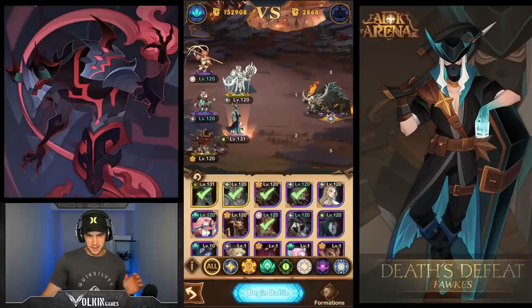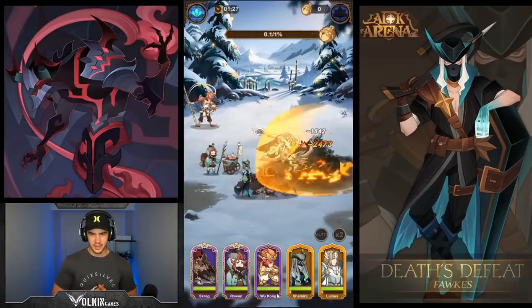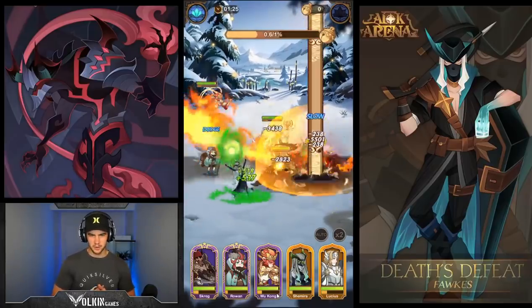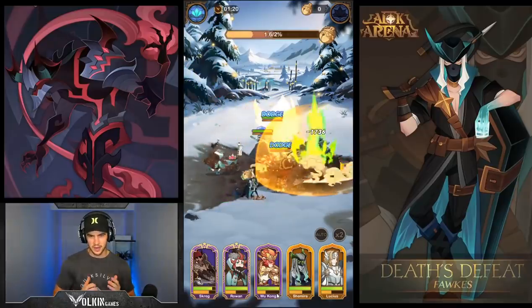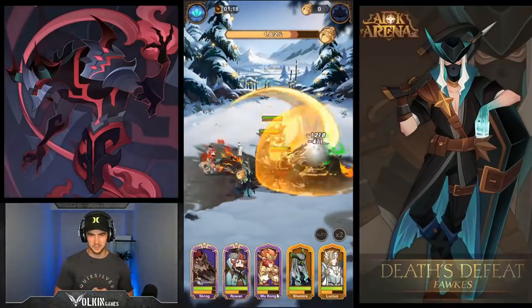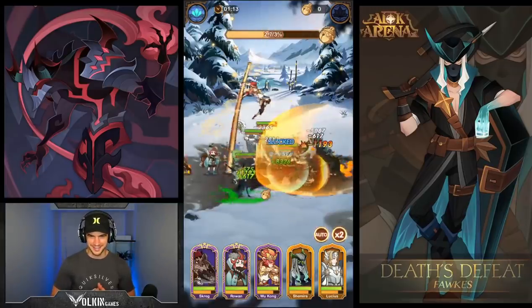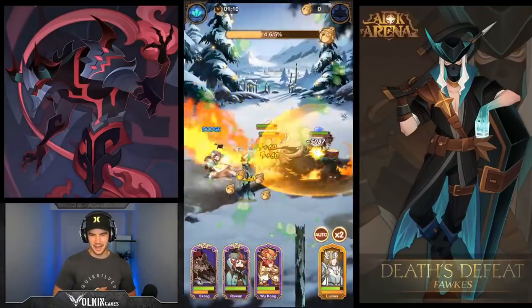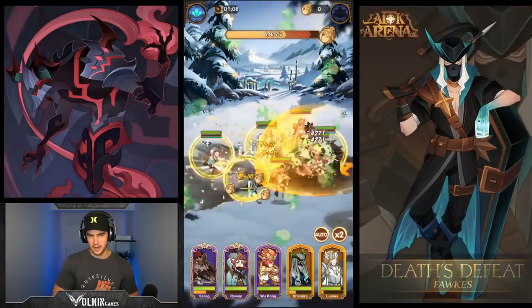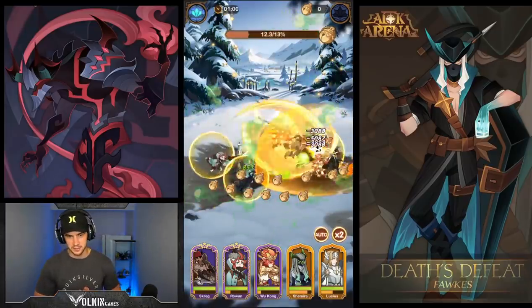Maybe putting her in the front might nudge her forward a little bit — we'll find out, let's do this. So there you go, he's got that fiery shield. As you can see, you want to be inside that. Shamira is not in that shield, but I've got the other three in there, so hopefully we can get some damage. We are getting absolutely zero damage here. Scrig's going to start stomping. What I might have to do is put Rowan in the front row so that he can get those melee guys with his attack buff, because I think he's missing Scrig at the moment.